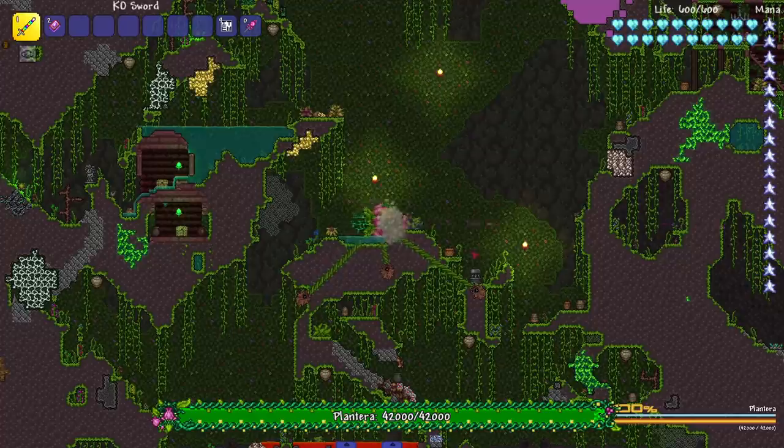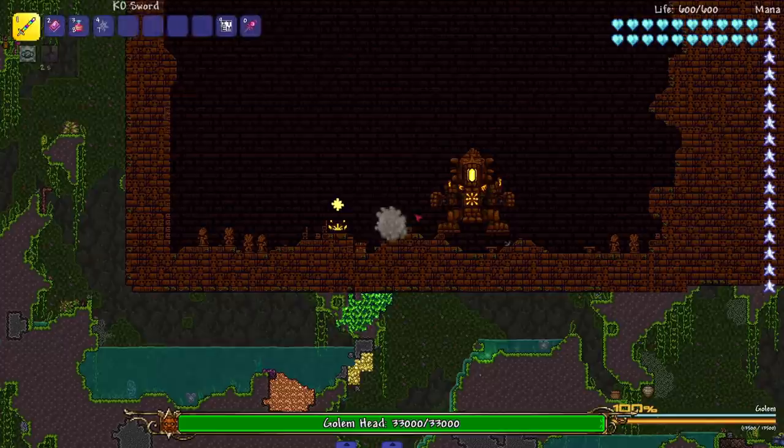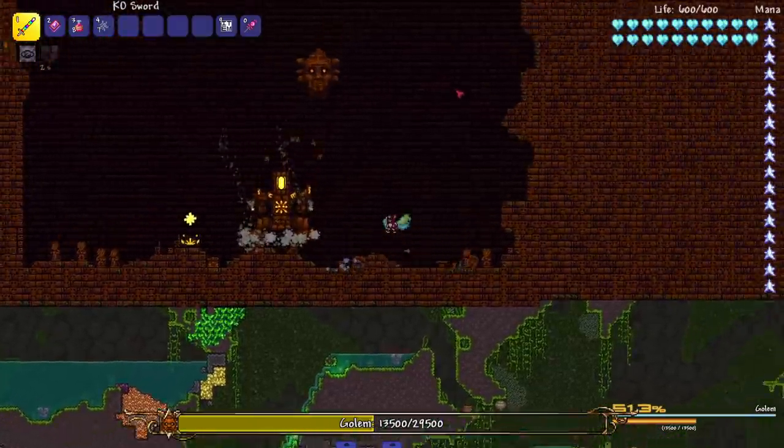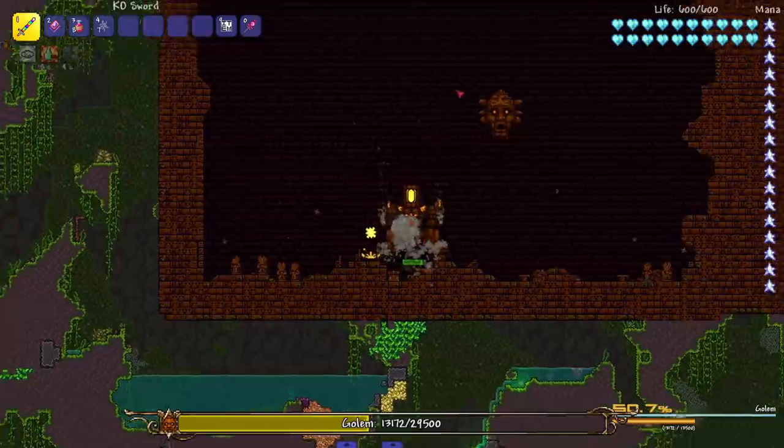Let's check out Plantera — will Plantera go into its second form? Let's see. Absolutely not. Next up, the Golem. He still sucks in 1.4, but let's see if we one-tap him. We hit both of his hands first, so he's a boss where we gotta hit off his segments first.